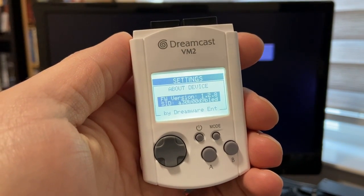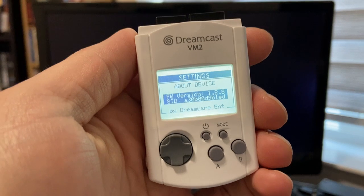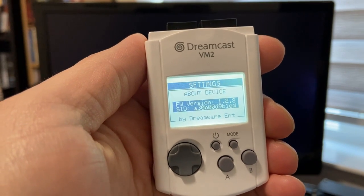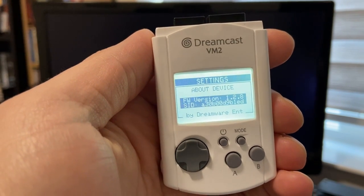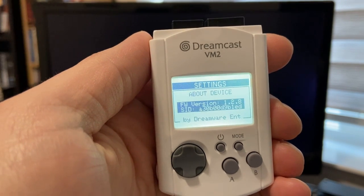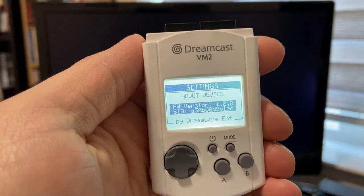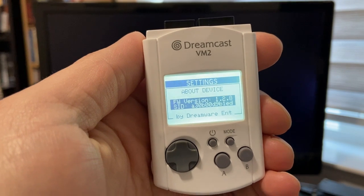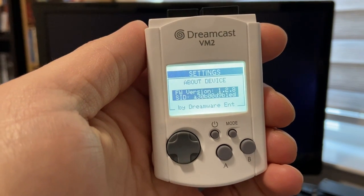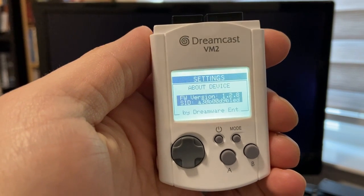What's up everybody, Derek Pascarella otherwise known as ateam, here with another VM2 video — a little update on a very exciting brand new feature. As of version 1.2.8 of the firmware, in conjunction with the open source GDMU menu software called Open Menu, we now have automatic virtual VMU switching, just like the MemCard Pro on PlayStation and PlayStation 2. This feature is now live and soon to be public.